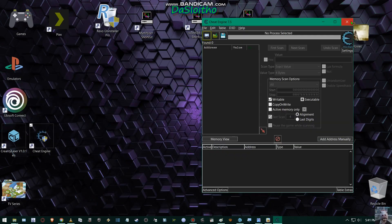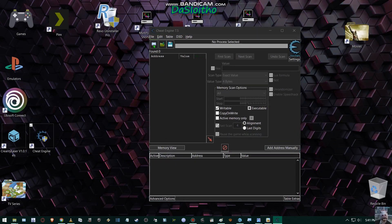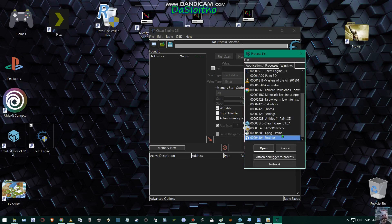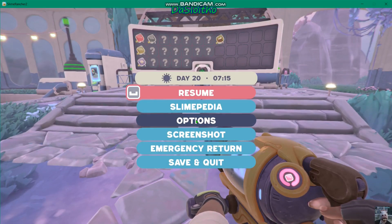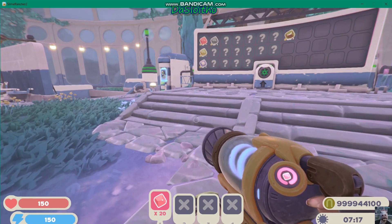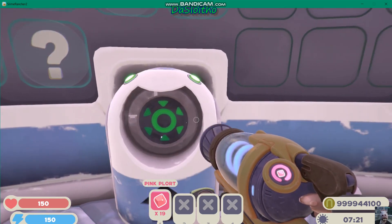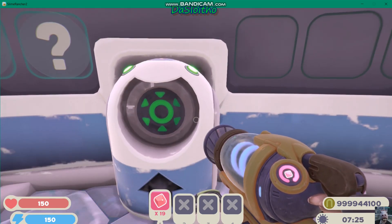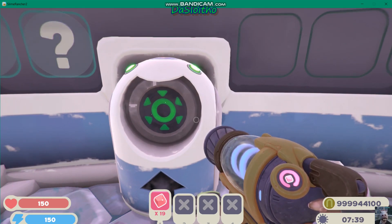I've got my Cheat Engine open, I'm going to select my Slime Rancher 2 for my operation, open it up, go back to my game, and resume. I've already got some plorts in my gun, down at the bottom right-hand corner — lots of dollars, 999,944,100.